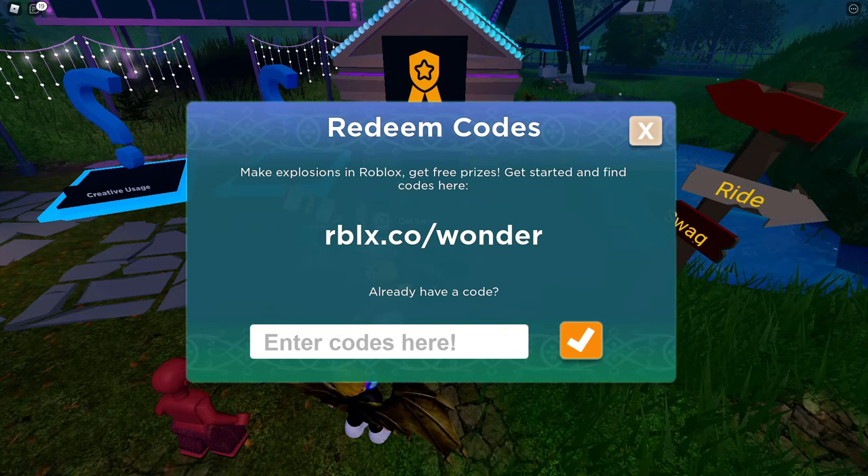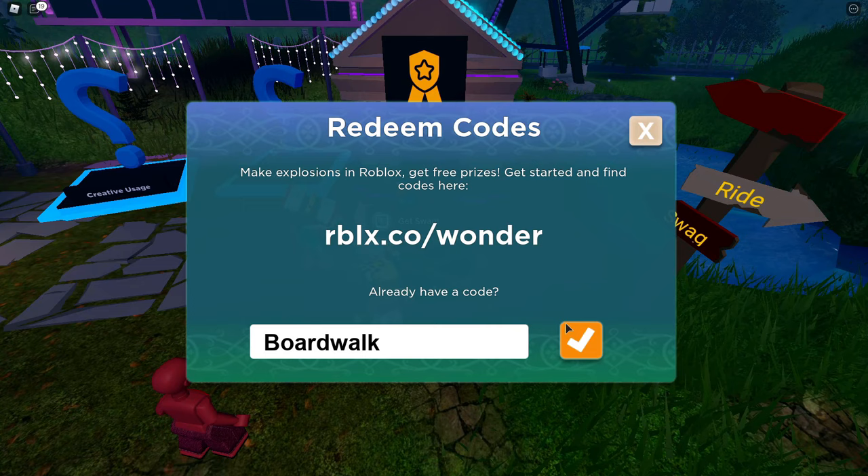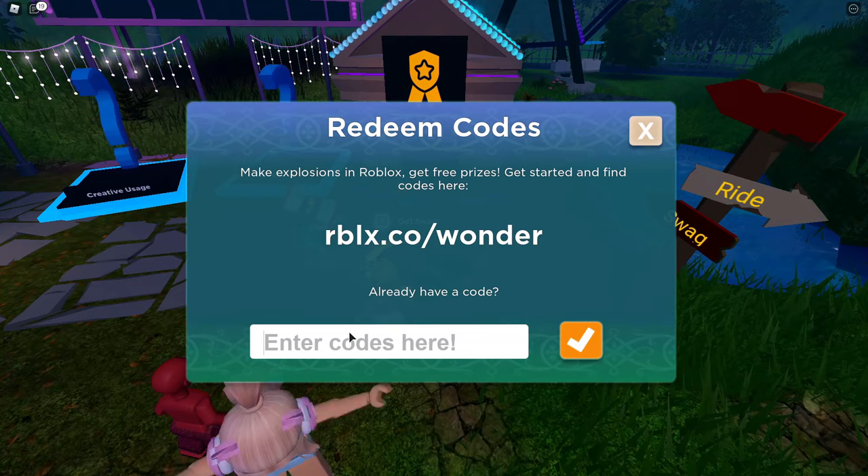The fourth code is 'boardwalk', and that will give Ring of Flames. The last code is 'glimmer', and that will give Head Slime.